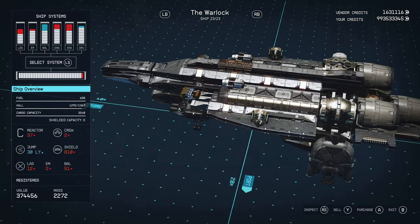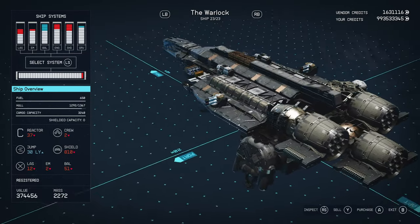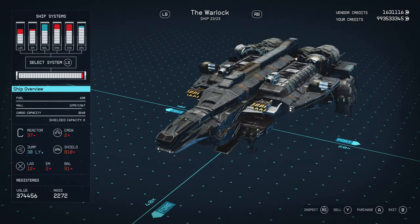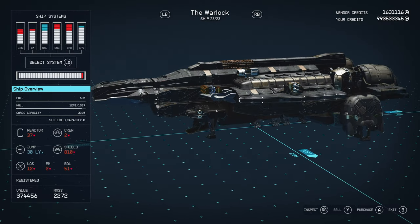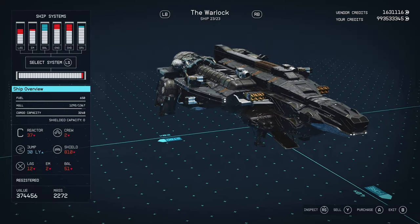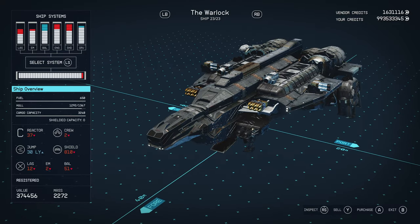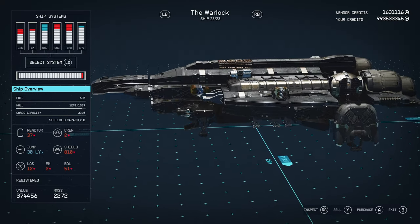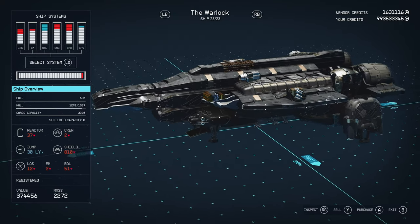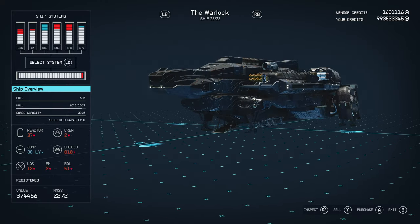It's got a jump range of 30 light years, shields of A-10 — the best kind of shield you can get. And then it's got laser weapons, EMs, and ballistics: two C-class lasers, three turreted ballistic weapons — one on the top port side, two on the starboard side — and two EMs. If you're going to build this, it's going to cost around 450k. You can build most of it at your outpost, but you'll need to go to Hope Tech for the landing gear and to Titan for the Nova Galactic parts.